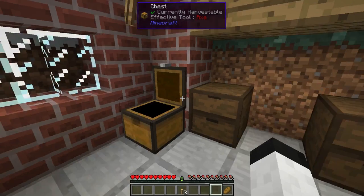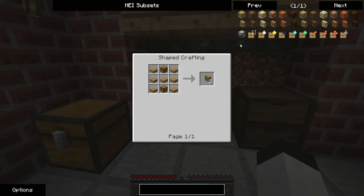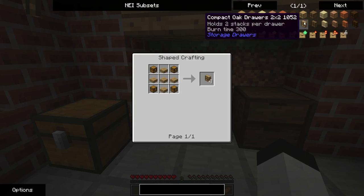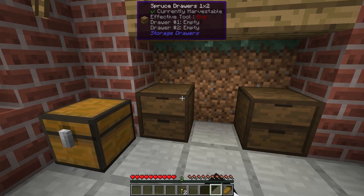So yeah — what I should do is make maybe compact ones to put on top of these, then make one of the compact drawers here, and then store mob drops in them.